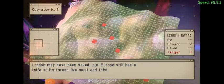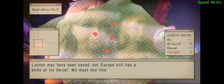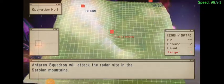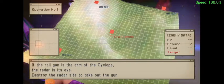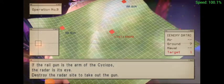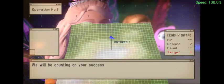London may have been saved, but Europe still has a knife in its throat. We must end this! Terror Squadron will attack the radar site in the Serbian mountains. If the rail gun is the arm of the Cyclops, the radar is its eye. Destroy the radar site to take out the gun. We'll be counting on your success.